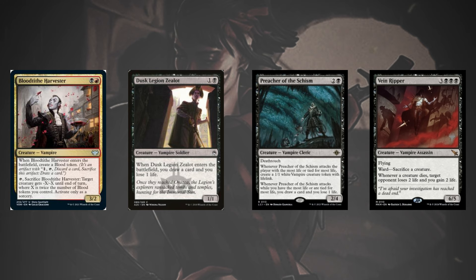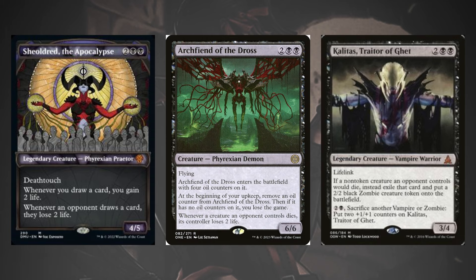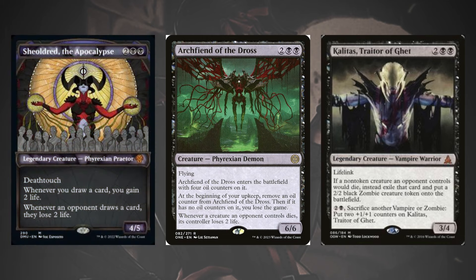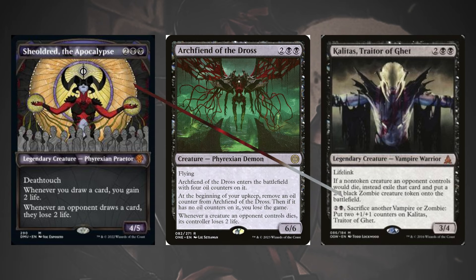Some decks cap out at just 13 creatures while others go all the way up to 16 or more. In general, Vampire decks lean on their Rakdos roots and still play some number of powerful midrange cards — varying numbers of Sheoldred the Apocalypse, Archfiend of the Dross, and a vampire himself, Kalidus Traitor of Ghet, see play in Vampires lists all over Pioneer. Sheoldred is still one of the strongest creatures in the format, often winning games of attrition without even needing to attack, synergizing well with our blood tokens and Preacher triggers.